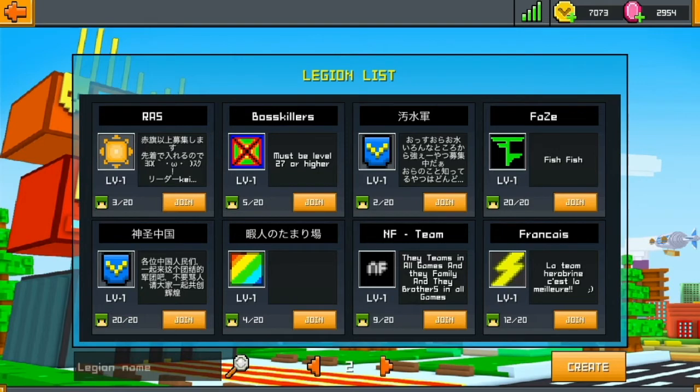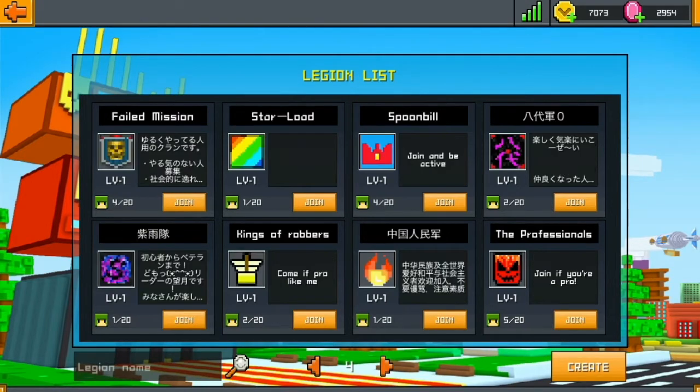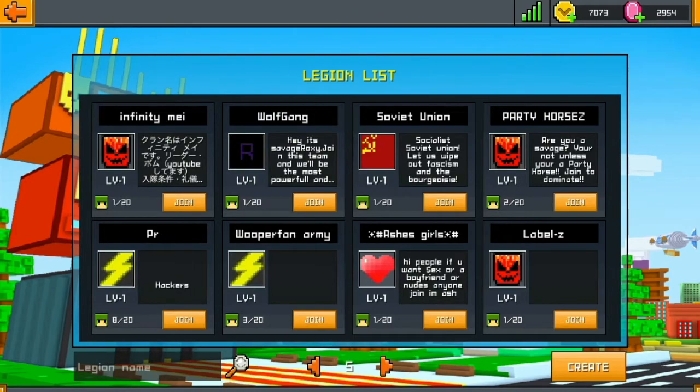You can browse other legions by clicking left and right down the bottom, or you can search for a legion by its name.